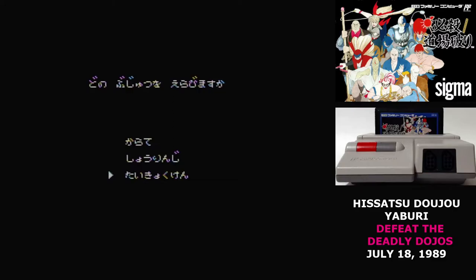When you start the game, you're given three choices of martial arts: Karate, Kenpo, and Tai Chi. In practice, the difference between these three is just a little bit of animation. I always liked the Tai Chi master film series, so I started there.